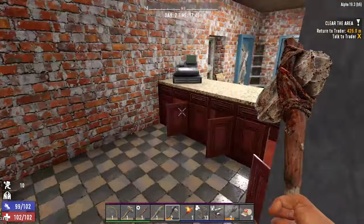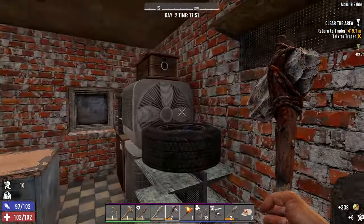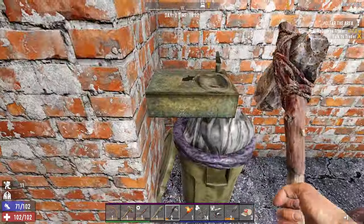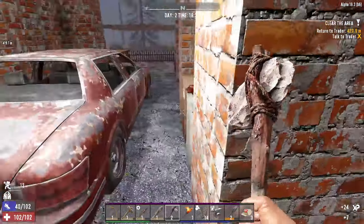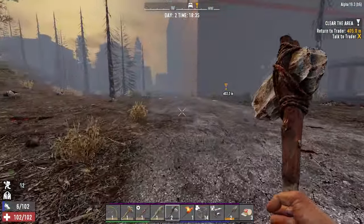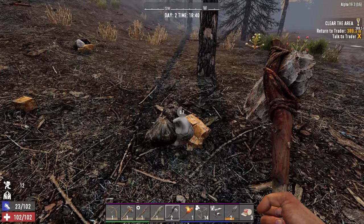We need pipes. Do we find them in a sink? Or maybe these air conditioning units have pipes. We've got a radiator — just getting radiators then. How about this sink? Might get a pipe from here. No pipes. I'm going to get back to the trader because it is getting a bit late. We do need to not get caught outside and we're encumbered as well — this is not good.